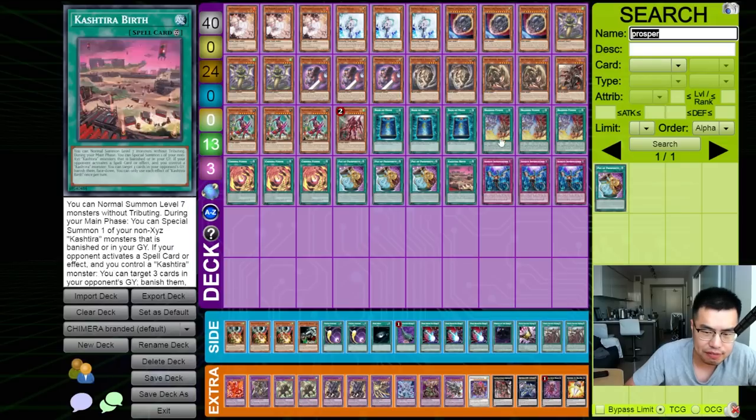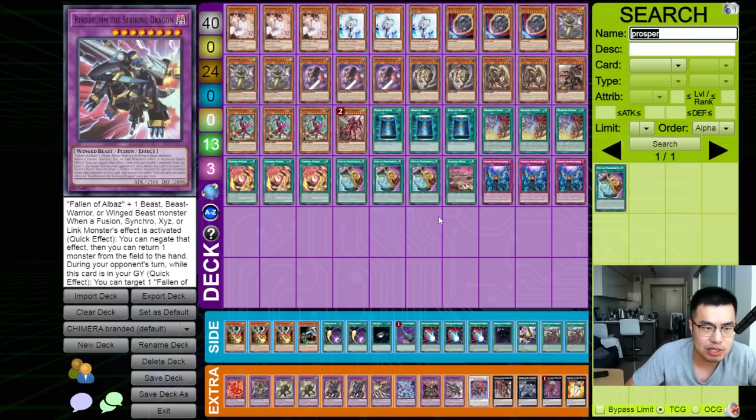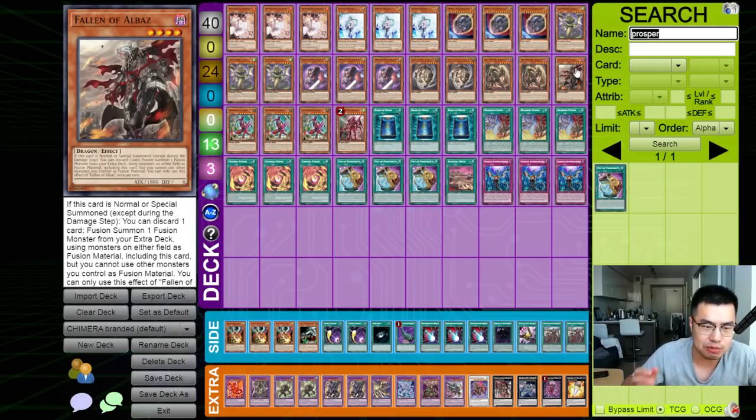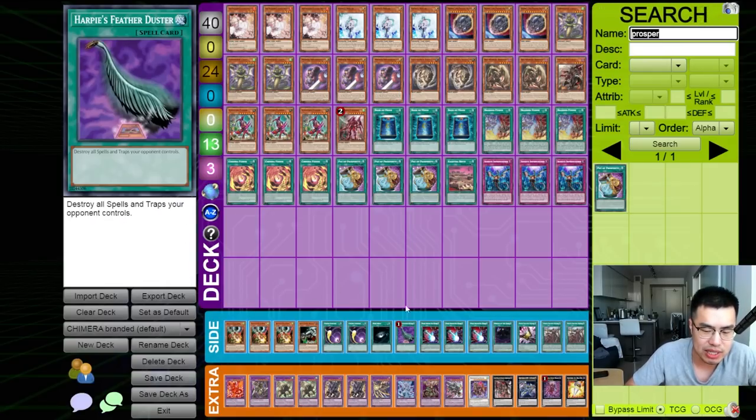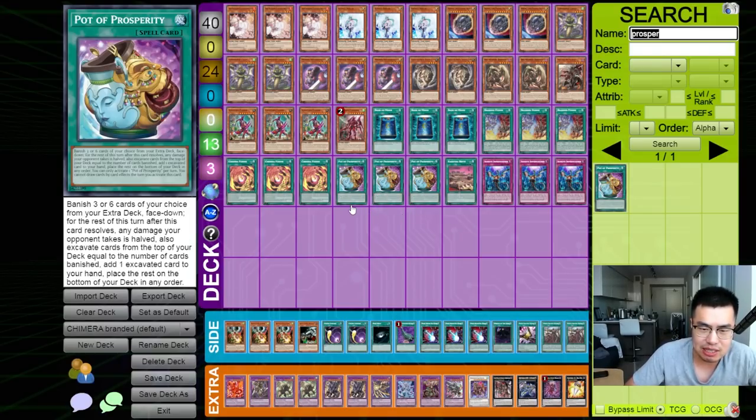The other cool thing about Branded Fusion is that you actually set up Fallen Valbaz in the grave as well as Ranbrum. So when you use Ranbrum to fuse into a Guardian Chimera, Ranbrum's effect is live — you can banish it to bring back Fallen Valbaz to use as potential fusion material, or just use his own effect: discard a card and then slam Mirror Jade onto the table, so you can dump Albion as a missile to banish any monster your opponent controls.